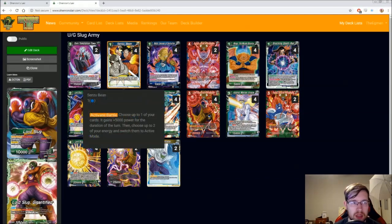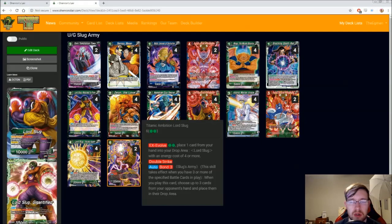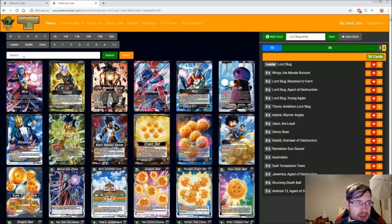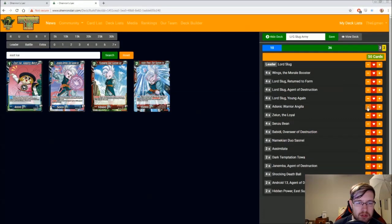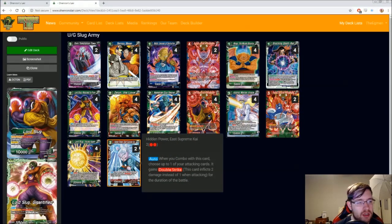We also added Sensu Beans because we're a blue deck, and having flexible energy on a non-untapped leader is really crucial sometimes, and Sensu Beans is the best at doing that. That's about it when it comes to changes. I'm going to take Titanic Ambition Lord Slug out and put in two East Kai instead — doing it live right now. Since we have so much crit going on and our leader has crit, and we have a lot of flexibility with that, I think it's definitely a must in this version.